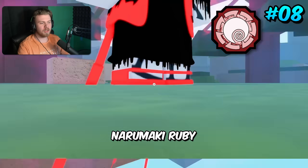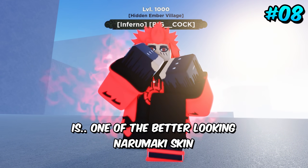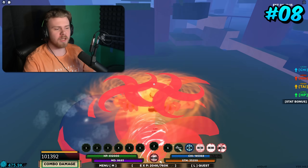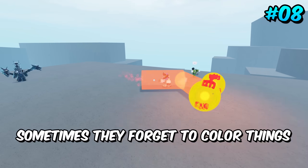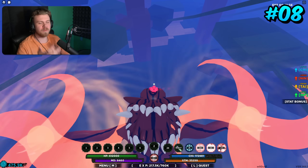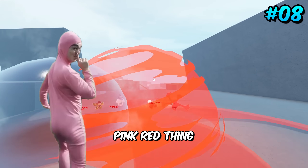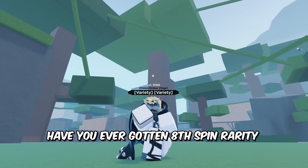Coming in eighth place is Narumaki Ruby. It's one of the better-looking Narumaki skins, if not the best. The light red aesthetic definitely fits very well, and they actually colored things properly — which is nice because sometimes they forget to color things. It looks very unique from the other Narumaki skins, so it definitely deserves to be on this list. Plus, who doesn't like being a giant pink-red thing flying across the map at the speed of light on a giant nine-tails Karama?